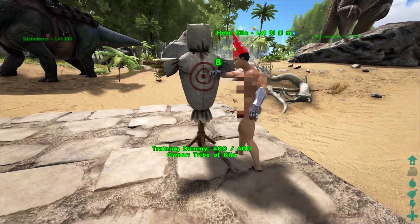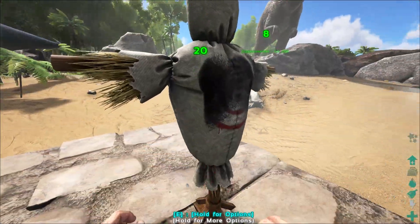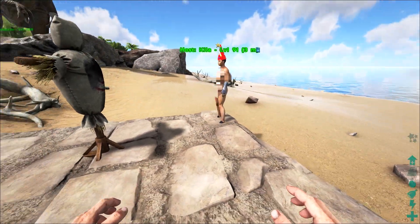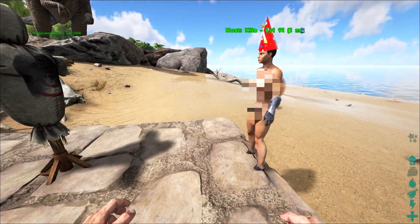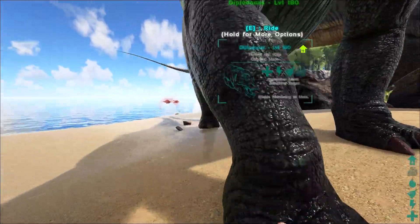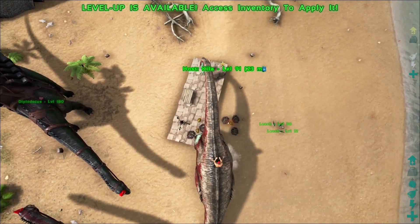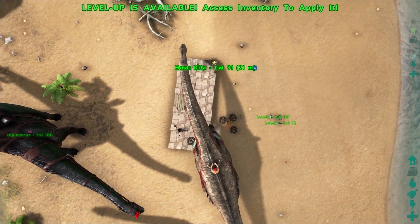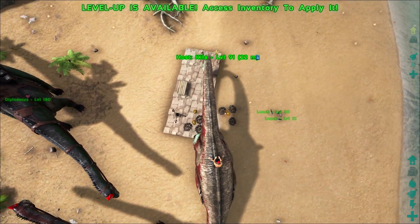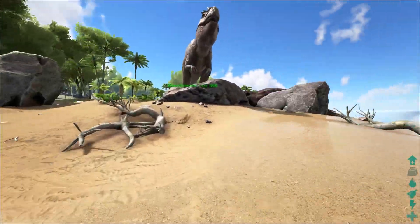We did get one new item — you can actually track your DPS on this guy. That's actually kind of useful — it would be good for testing damage against Ascendant gear and stuff, like Ascendant rifles. I wonder if you can attack it with a dinosaur and if it tracks that. Yes, it does. Let's see if this actually does zero damage. You're hitting it — it does nothing. That's funny.